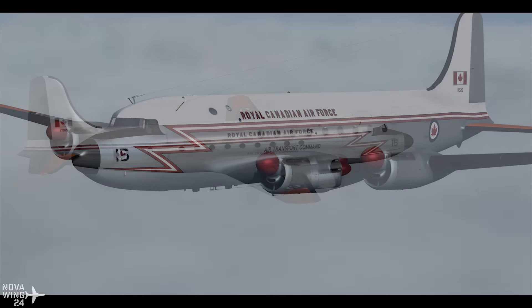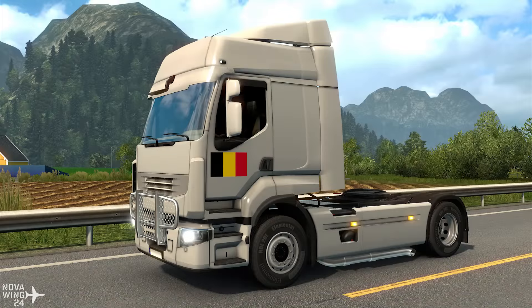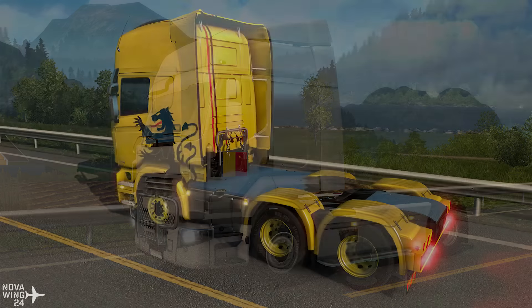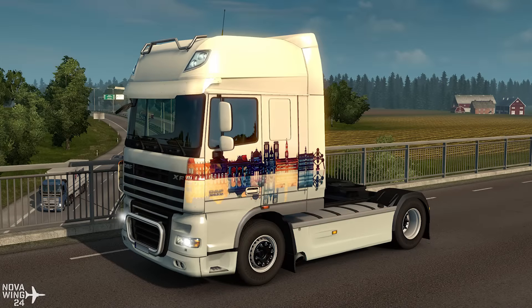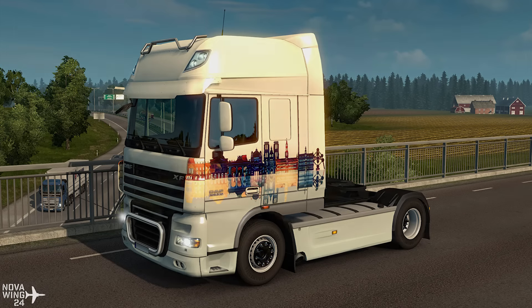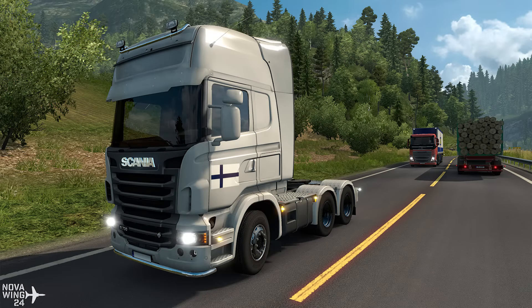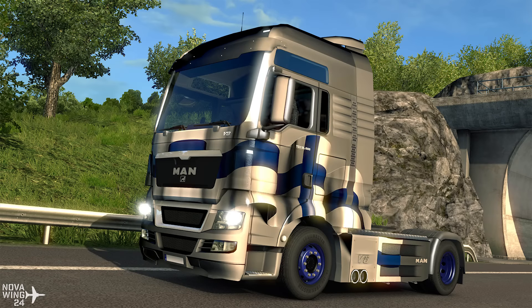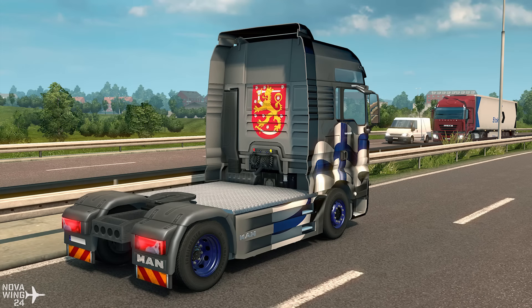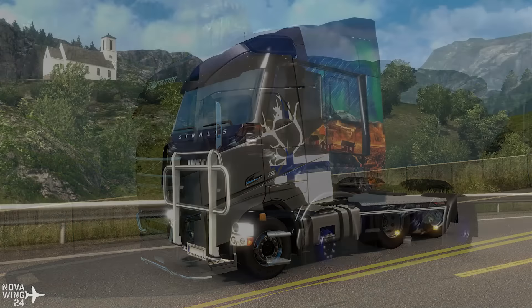Very little flight simulation news this week, so moving on to other simulation worlds. Eurotruck Simulator 2 has released another paint job pack — you can now show off two new National Pride colours with the Belgian and Finnish paint job packs. You get four paint jobs each — three interesting designs plus a basic national flag livery. Available on Steam for $0.99 USD or regional equivalent.